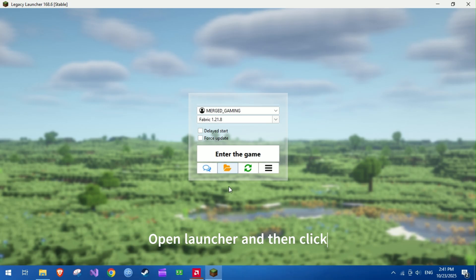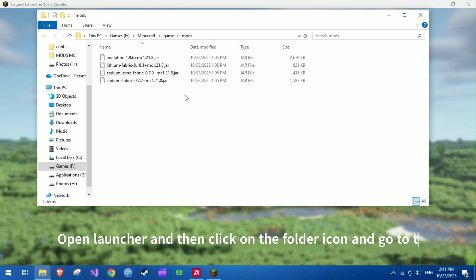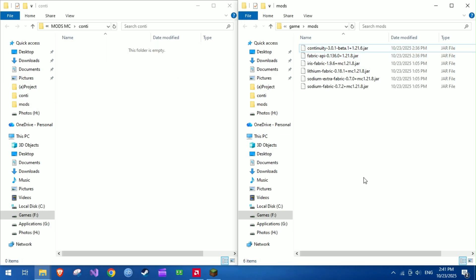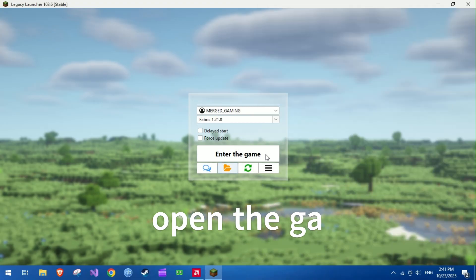Open the launcher, then click on the folder icon and go to the mods folder. Copy the mods that you have downloaded and paste them into the mods folder. Then open the game.